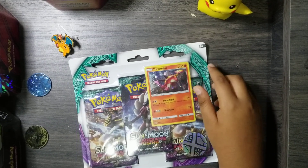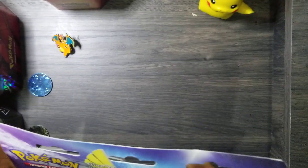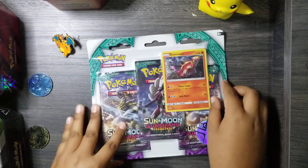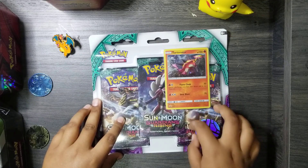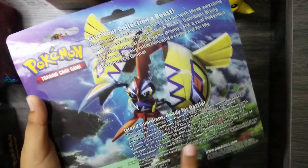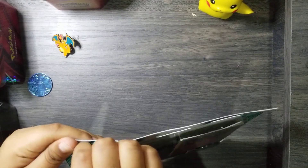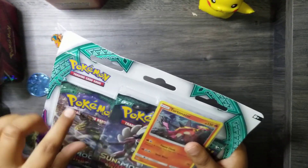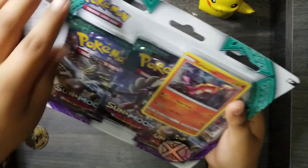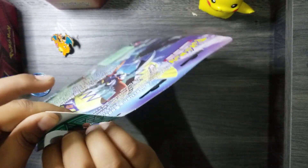Hello everybody, welcome to Ironman's Odyssey! Today we'll be opening a Turtonator Guardians Rising pack. See the Turtonator and the Metagross coin right there. You can see Tapu Koko in the back of the package. And you can see Kommo-o in this pack, and Lycanroc, and another Kommo-o. Let's start opening.